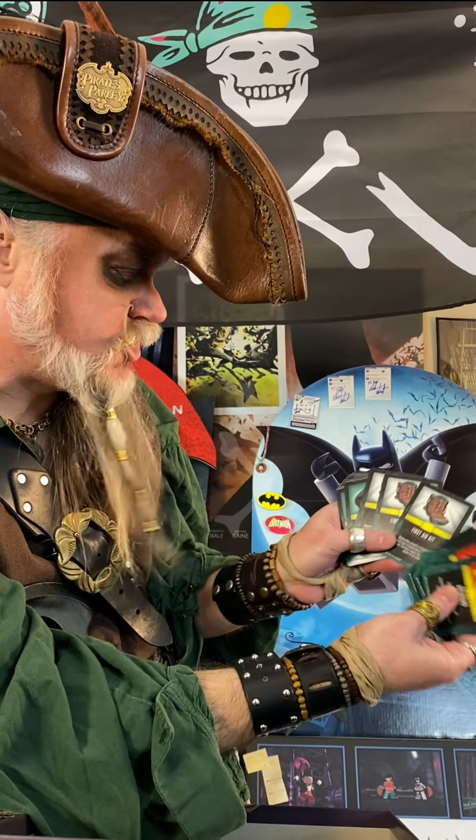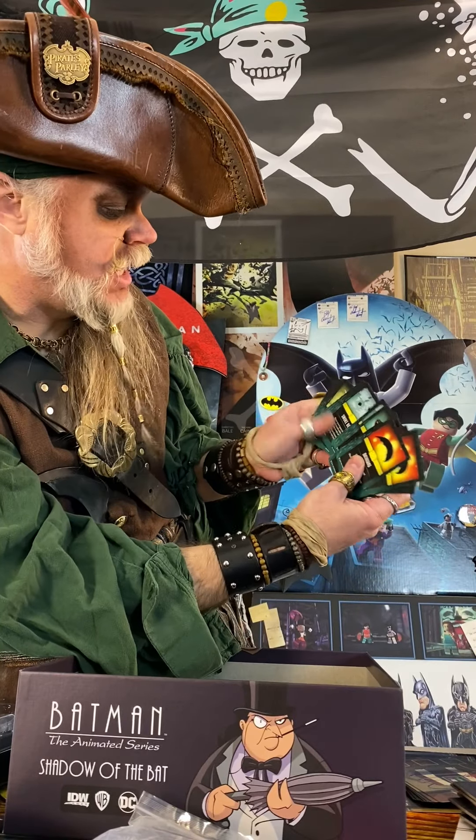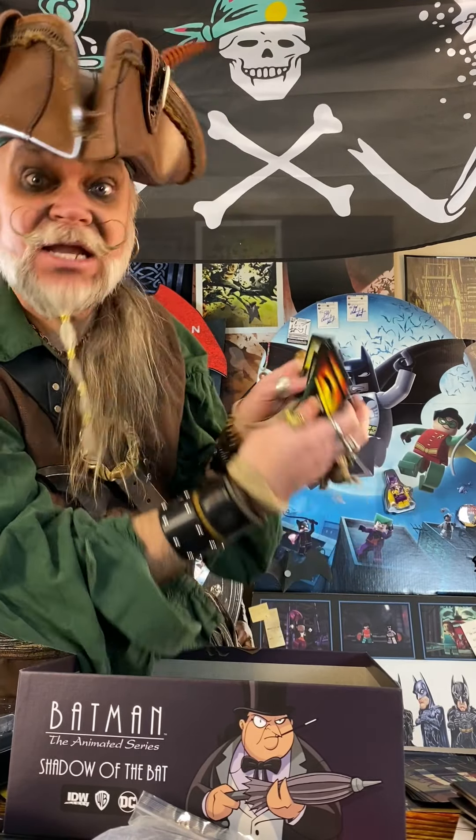Let's see what the last pack has. This back looks like it's gadget cards, and there's a lot of gadgets — but Batman, what did you expect? Batarangs, caltrops, first aid kit, gas mask, knockout gas, search goggles, smoke bombs, throwing blade — you know, bat stuff. And finally, more initiative cards. Lots of characters, good and bad, and maybe a neutral or two.